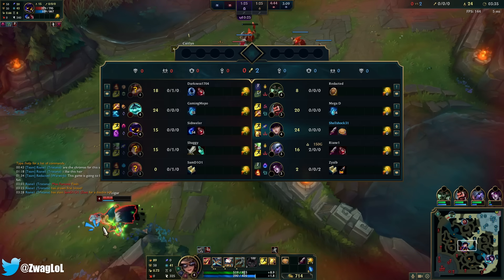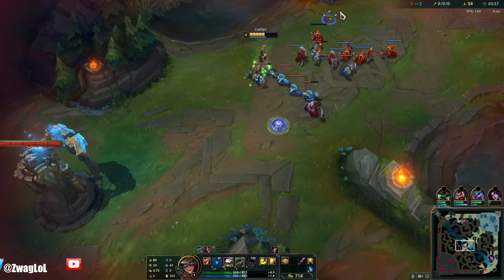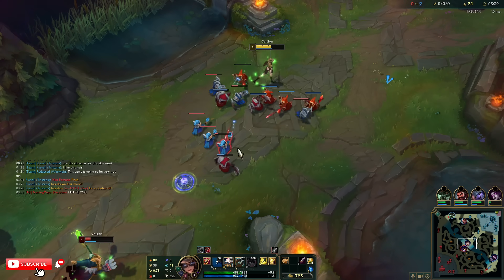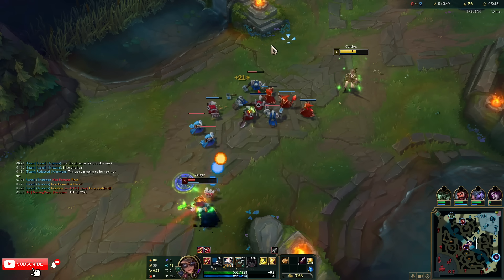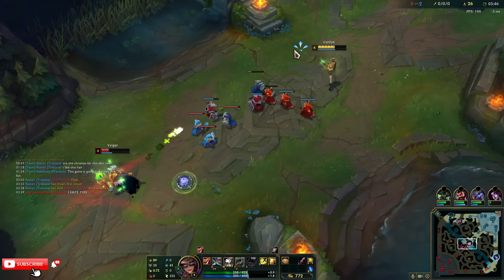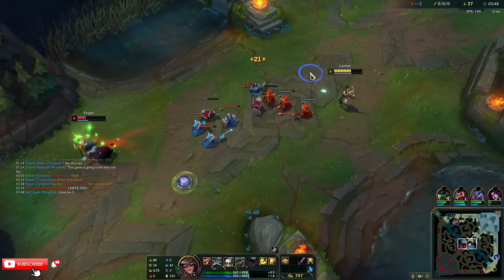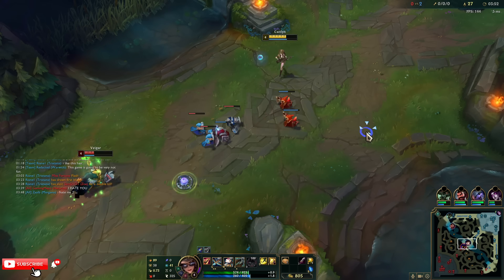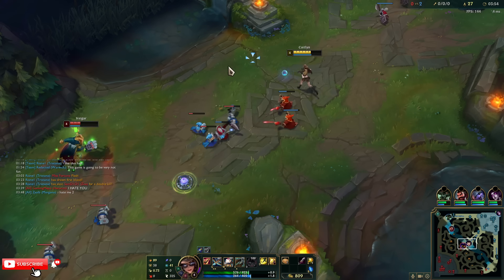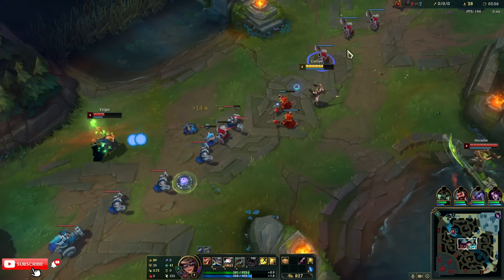We'll chase them all the way back — that Q even hit! So Caitlin's Q does double damage to the first target hit. If you hit a minion first and then hit somebody, it does basically half damage. But if they step on a trap and you Q them, it does full damage even if it hits a minion first — I didn't even know that.